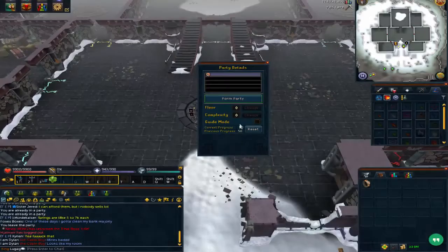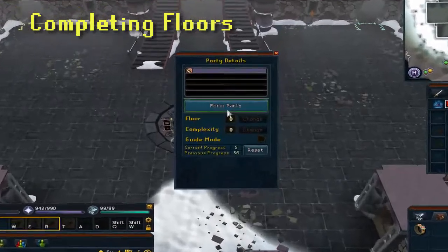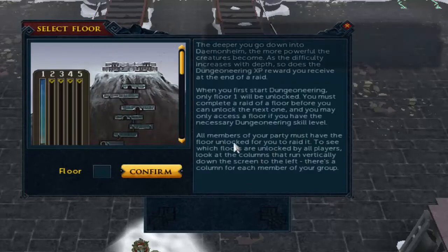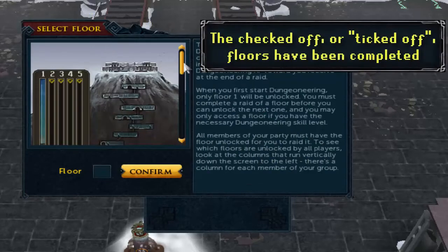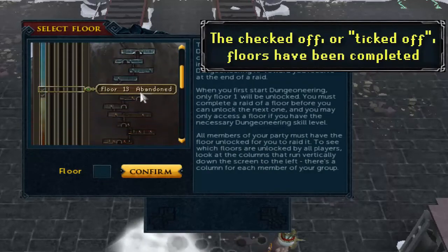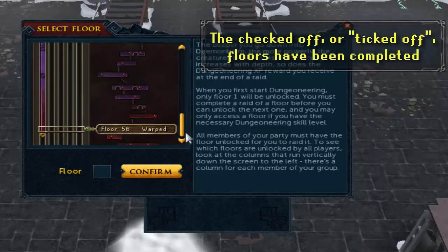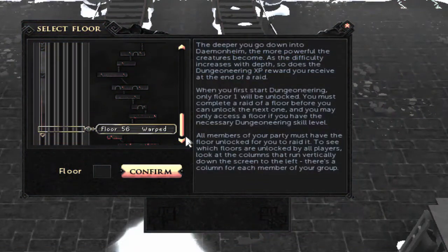After you complete a floor in Dungeoneering, that floor will be considered completed until you reset your progress, which can be seen by starting or joining a party and clicking the change button beside where it states which floor is currently selected. A completed floor will be ticked off, meaning completed.